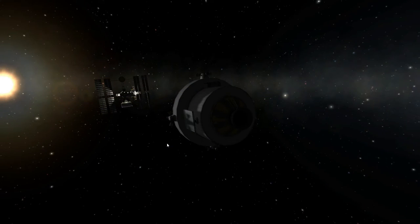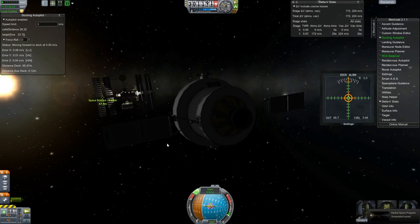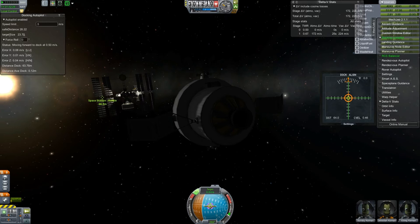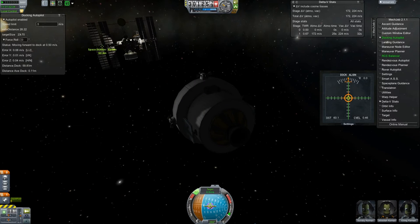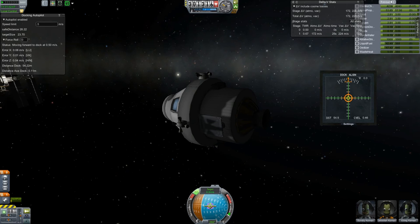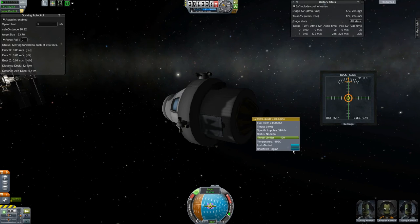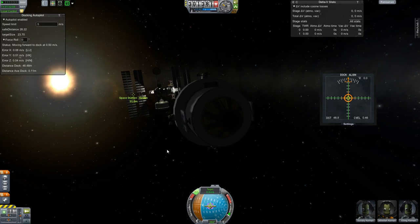Now we're coming up to bring the crew to the space station for the first time - they're getting their first look at it in all its majesty in the sun. At this point I had already brought up another solar panel, so that's been installed and the station's at full power. I have a water filter and an air filter in the central core where the RCS tank is, and we should have plenty of radiators to keep things nice and cool. There's enough food for these three crew members for like three years. Just coming in nice and slow and steady - deactivating engines, and tucking away the solar panel so they won't collide with anything. We're ready to get this crew transfer done.